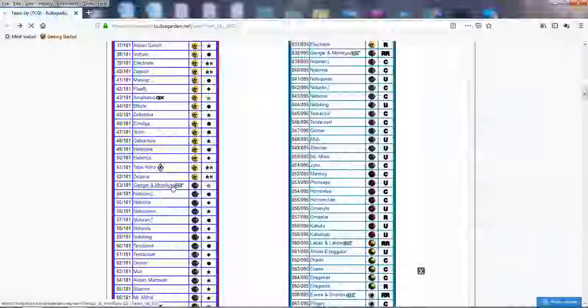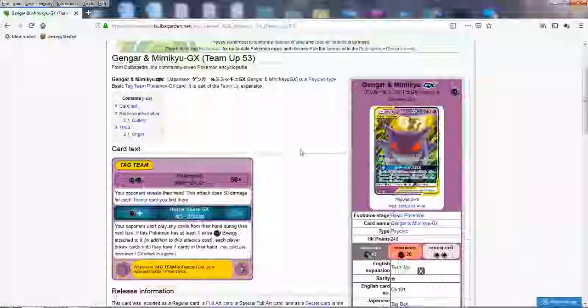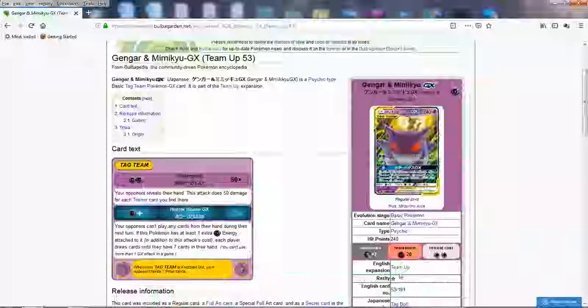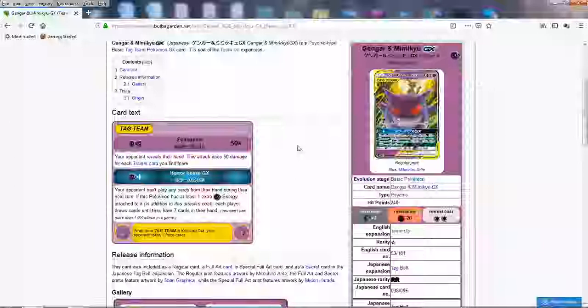Next we have Gengar and Mimikyu GX — this one might even be stronger than Zekrom. This is basically completely reminiscent of the Stormfront Gengar with the Poltergeist attack. Your opponent reveals their hand, and this attack does 50 damage for each Trainer card you find there. That's a lot of damage — if they just have three, you're doing 150 for two Psychic Energies. What this Pokemon basically enables is the revival of the Vilegar deck in Expanded. We still have Vileplume from Ancient Origins, and you can use this with that Gengar. It's basically almost the same as the classic Vilegar from the DP, HeartGold SoulSilver days.